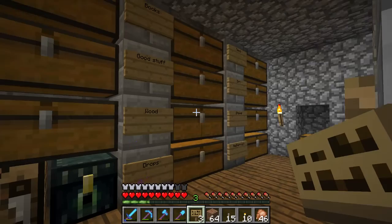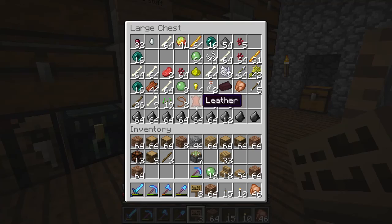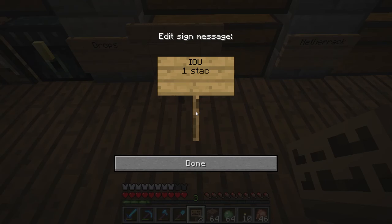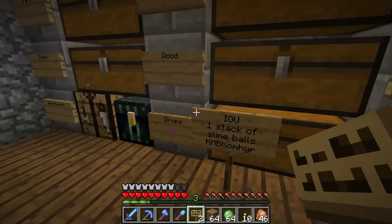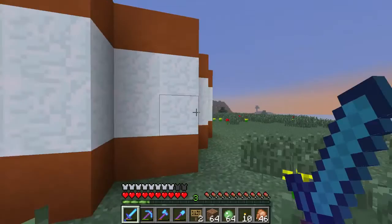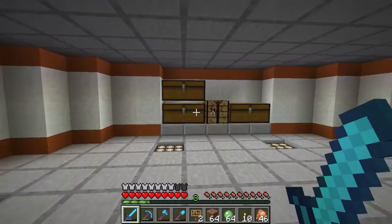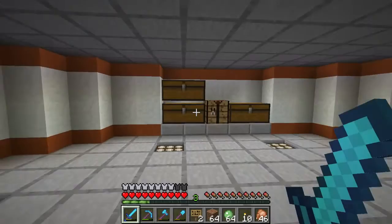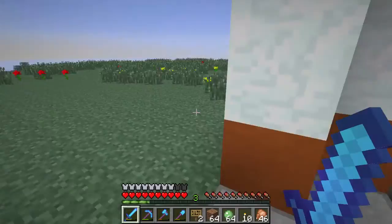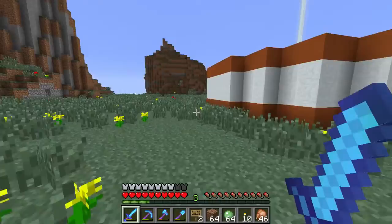Apparently I need a slime farm because I am completely out. Came over to Rom's place here - I owe him one stack of slime balls. Heading back now. This looks a little different around here - here's a beacon, I think I gifted that one to him. I wonder what his plans are here. This looks like a nice start to something. I hadn't seen this yet. Alright, let's head back.